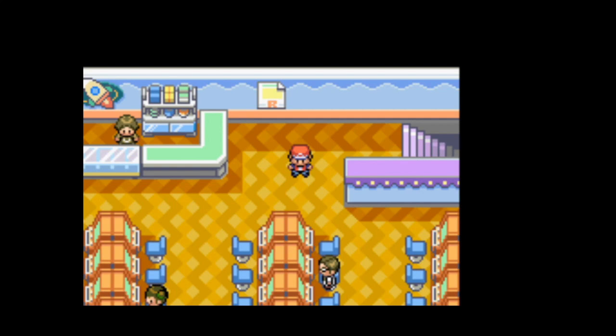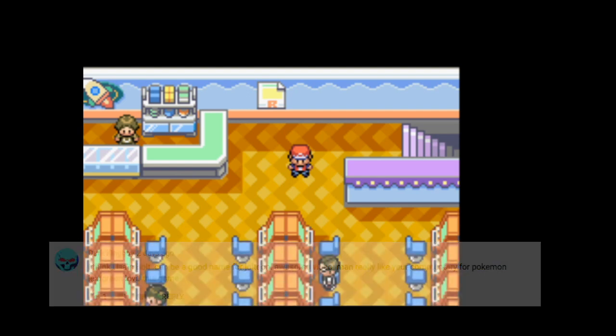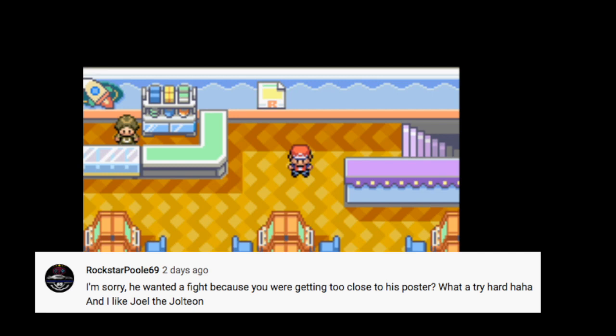Welcome to episode 11 of my Pokemon Leaf Green Let's Play. Last episode we explored Celadon City, found Team Rocket's hideout, and got our third team member Jolteon. Shout out to DarkKingBoy for suggesting the name Usain Bolt and RockstarPole69 for suggesting the name Joel for Jolteon.